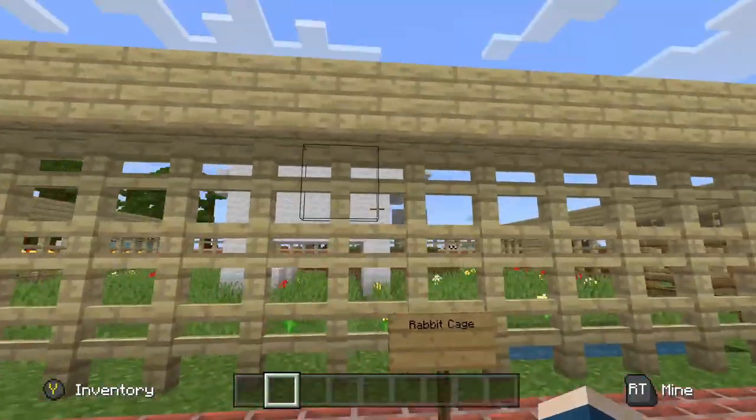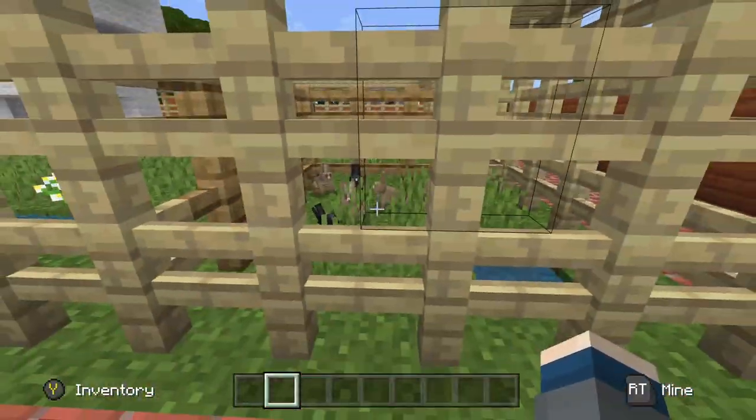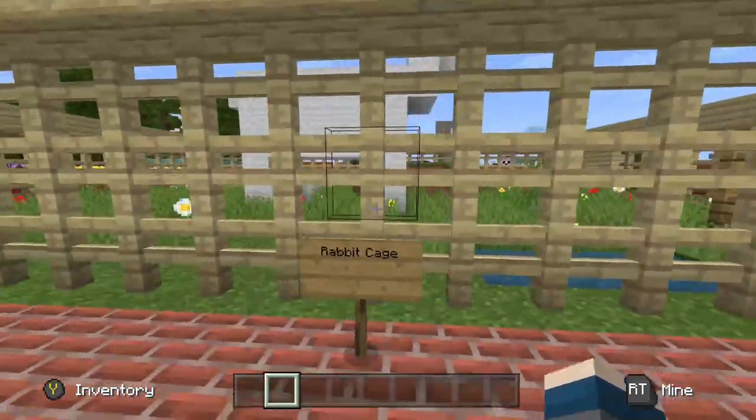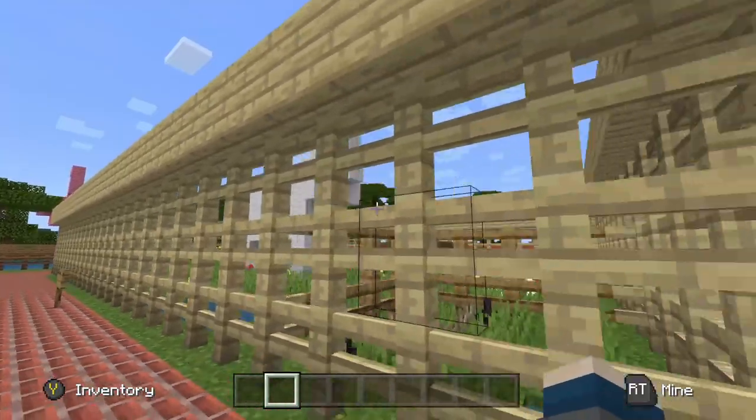Coming over here we have our rabbit enclosure. I have the rabbits right here. The reason I put them here is because if I was to let them have the full enclosure they would be able to run around and all that, so that's why I built that statue.